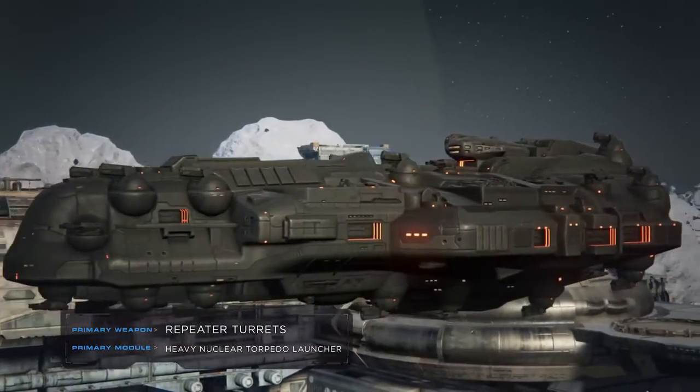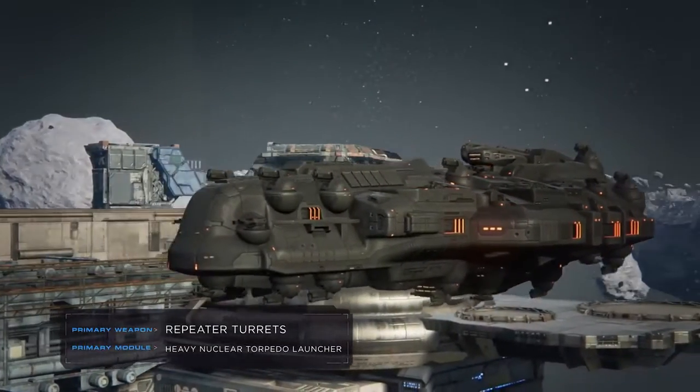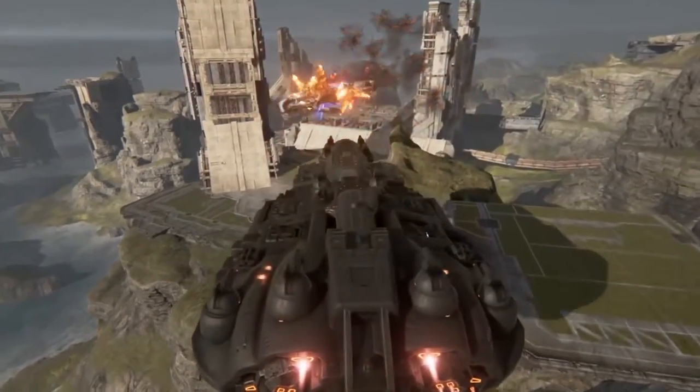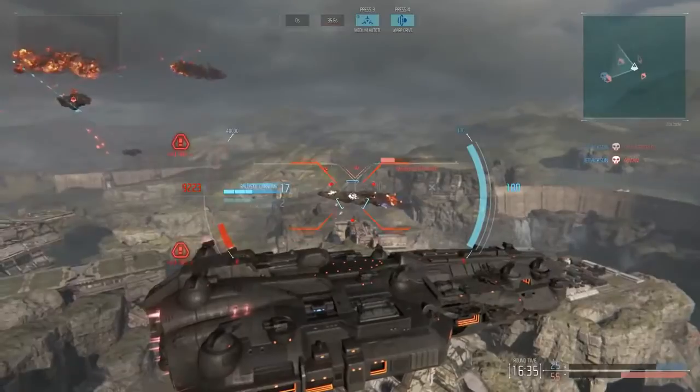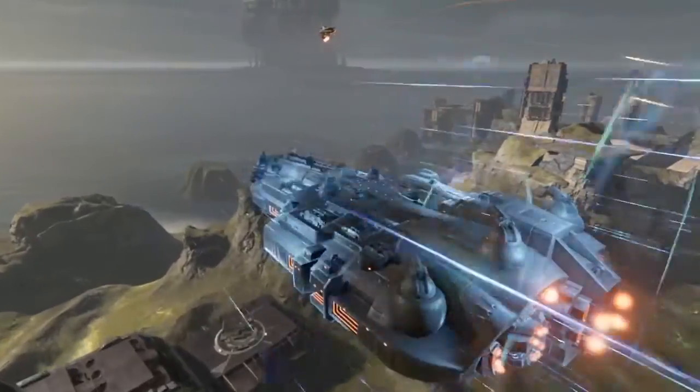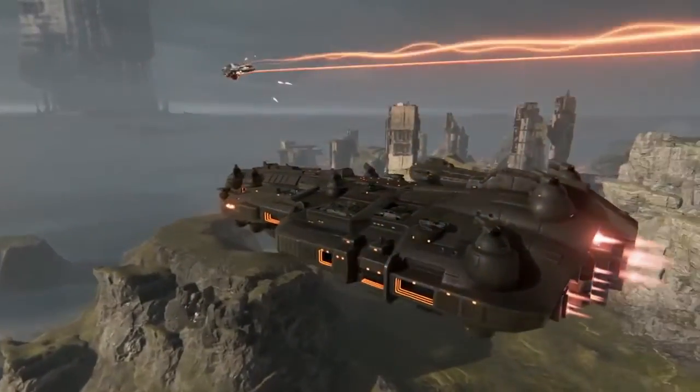Destroyer-class ships hit the sweet spot between the massive dreadnought and the agile Corvette. This all-around attack ship is loaded with firepower, making it the ultimate medium-range hunter. At range, destroyers should stay clear of the artillery cruiser's line of sight — a direct hit can prove devastating.